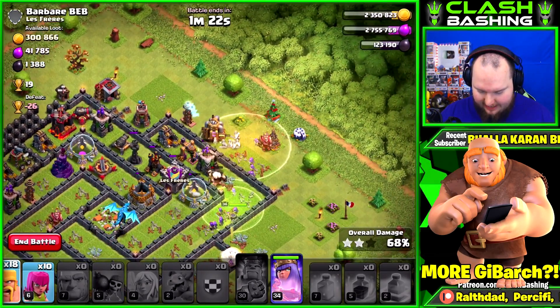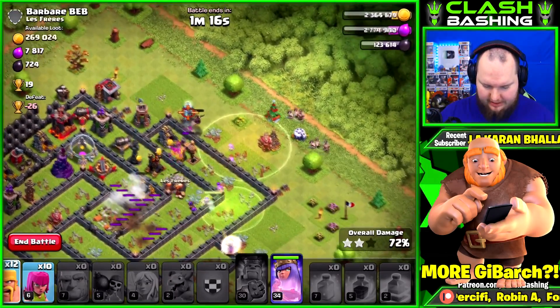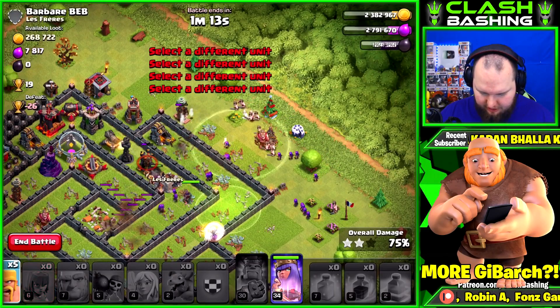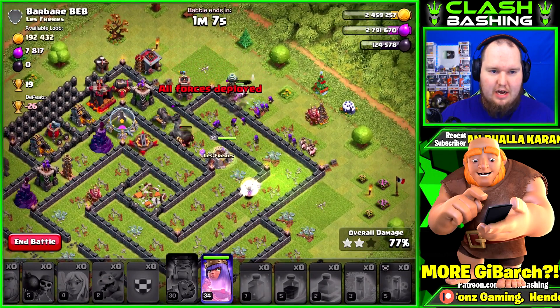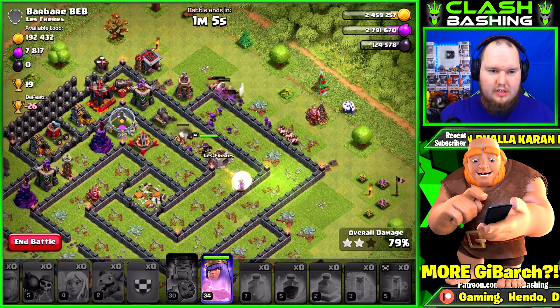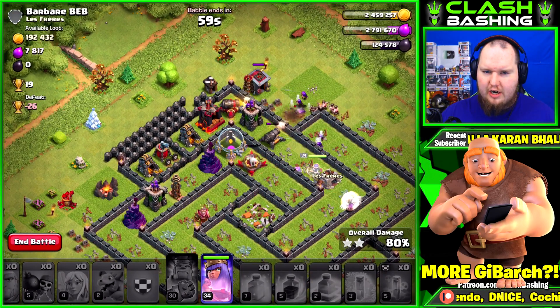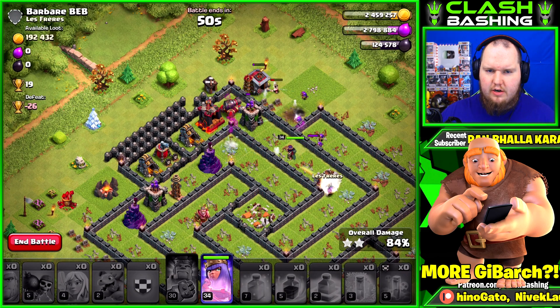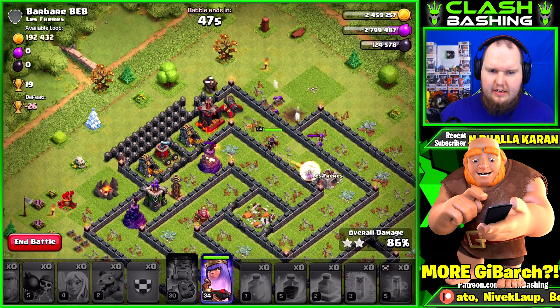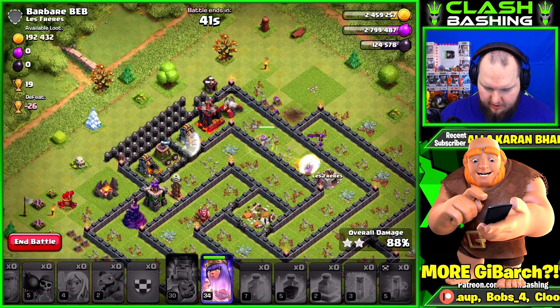Okay that e-drag just wrecked everything! I'm gonna request another e-drag again for the future — that worked out really well. Throwing the rest of our stuff in to make sure we get credit for the raid. There's a little gold on the back end so we'll try to let the queen use her ability to get over there. There are a few point defenses which could be annoying, but we still have our healers up so I think we're gonna be fine.